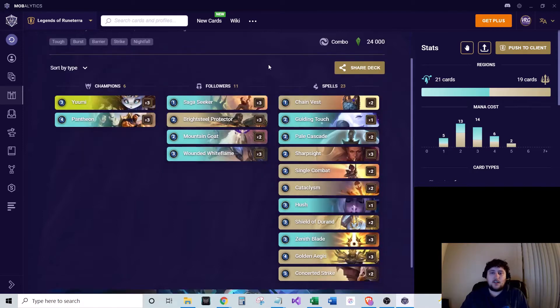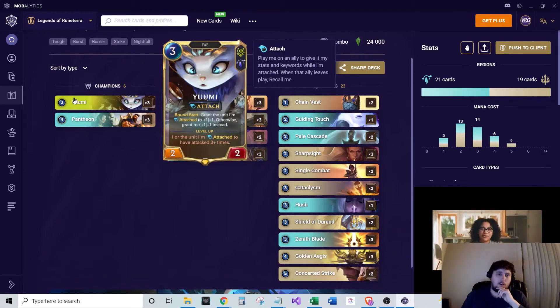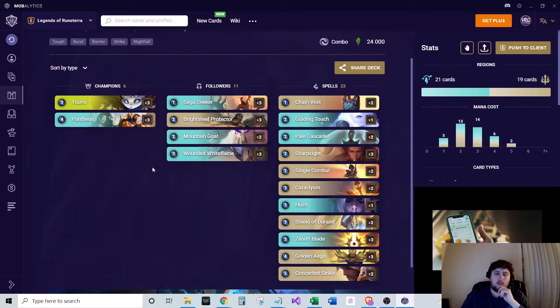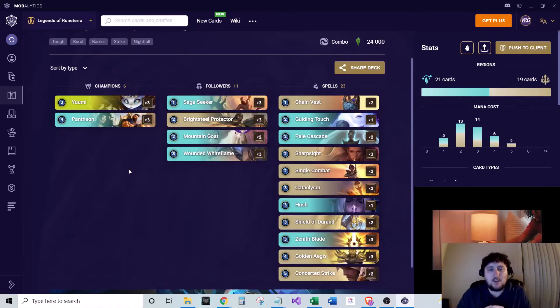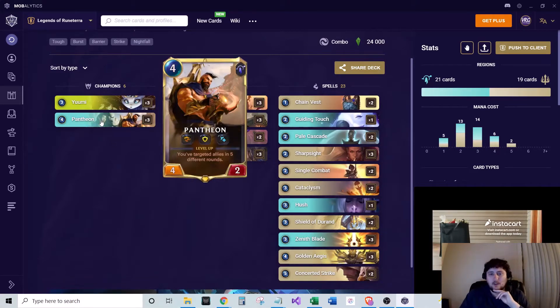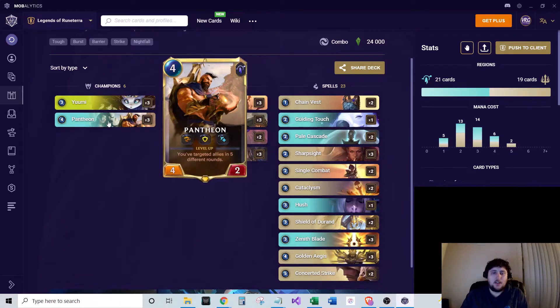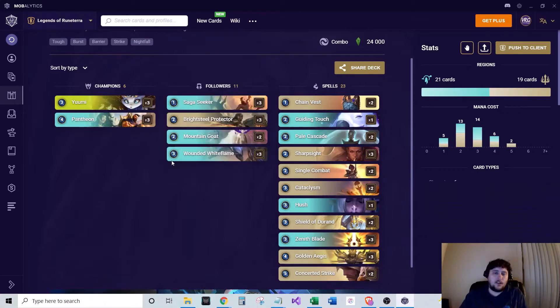This is a new deck that came about with the Magic Misadventures set with Yuumi as a new champion. She pairs pretty well with Pantheon. The goal of the deck — it's pretty much a combo deck. You've got some mid-range ability as well with some of your units, but you're really trying to target your own allies enough times to get Pantheon to level up, and then he gains a bunch of keywords. Typically if you're able to pull that off, you're winning or very close to winning most of the time.